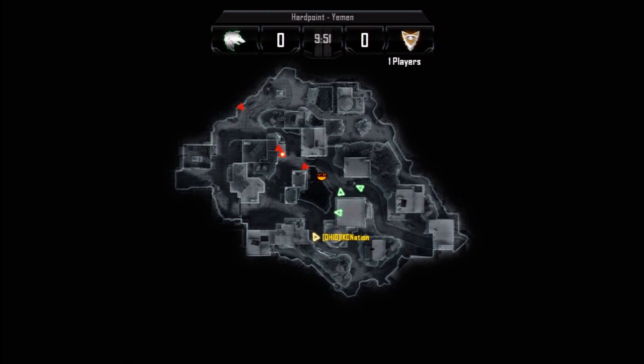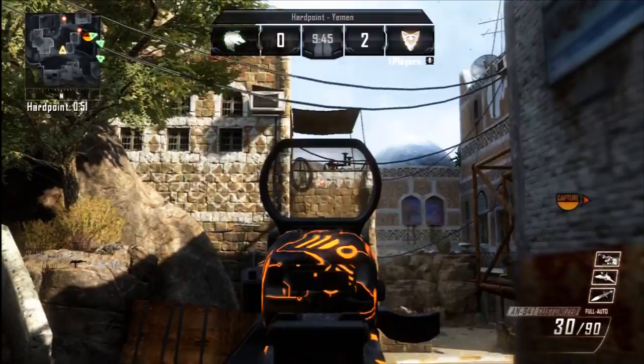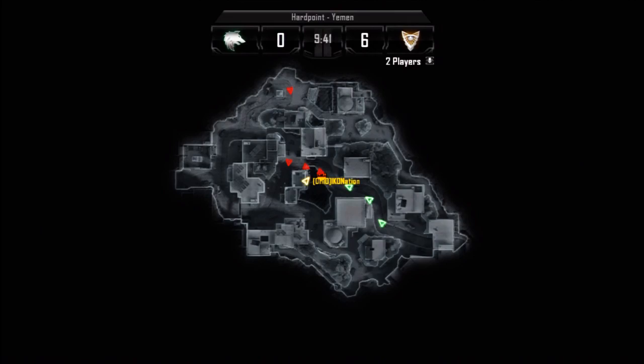The reason I'm going towards the left is because I'm already setting up the spawn I want to have on the next one. The next position is over at treehouse. What I'm trying to do right now is kill the two red arrows that are right in the middle of the map, and that'll give us control of the hill and make them spawn behind us as long as I keep pushing through.